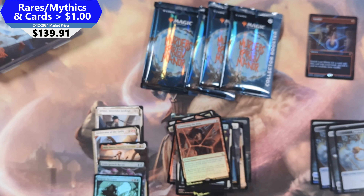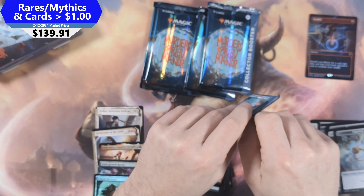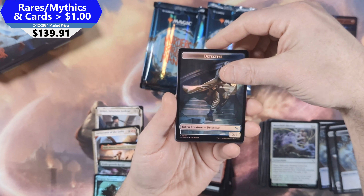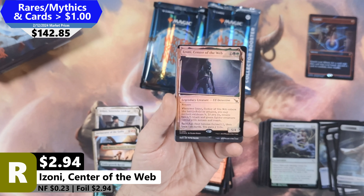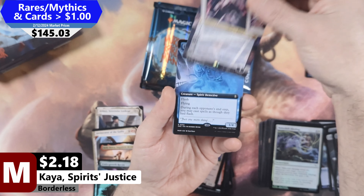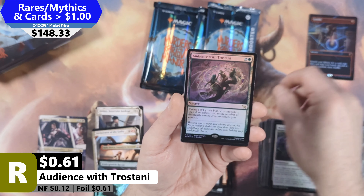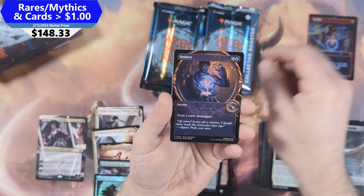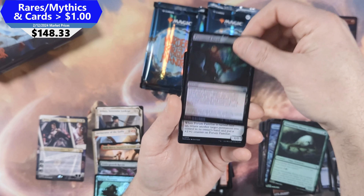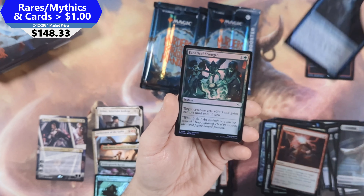Taking a moment to clean up the piles. Moving into our next pack: got a Detective here, followed by Aizoni Center of the Web, and then Kaya Spirits Justice — a Mythic Planeswalker coming in. Not the best value, but it's another Mythic. Then Final Word Phantom, Deadly Cover-Up, Audience with Trostani, Deduce, The Chase Is On, Full Art Island, Flourishing Bloomkin, Presumed Dead, Forum Familiar, Fairy Snoop, Galvanize, Cold Case Cracker, and Fanatical Strength.